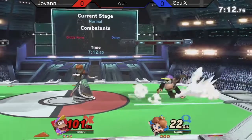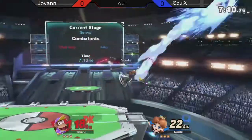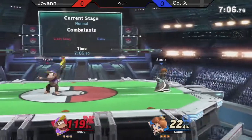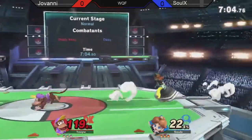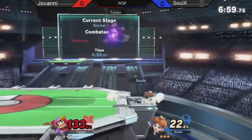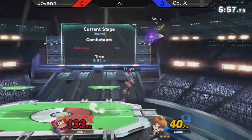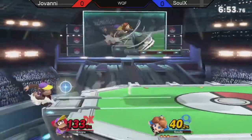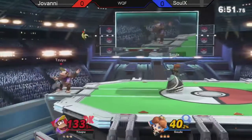Solex spacing around some of Giovanni's approach options really well right now. Giovanni getting another banana, but Solex calling it out really well, having to use an aerial to catch it. Solex knew that and put his forward air right where Giovanni was going. Another back air — Solex owning the space around Giovanni's landings extremely well right now.